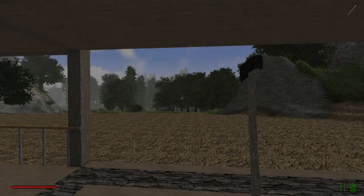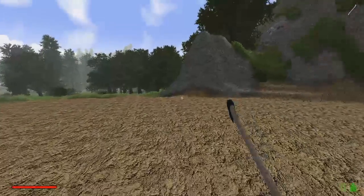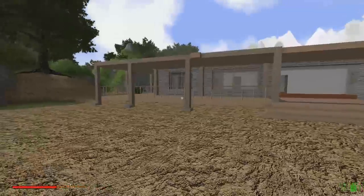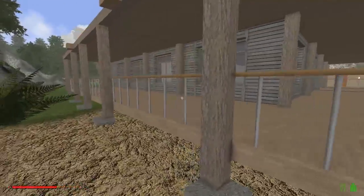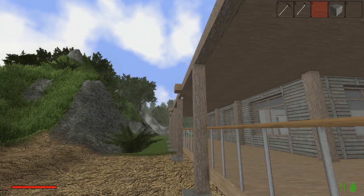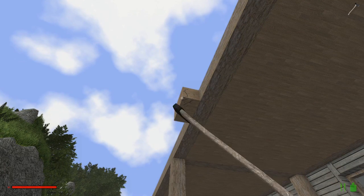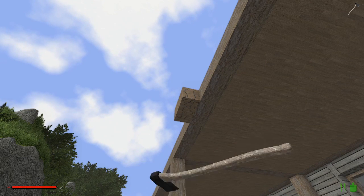Hey guys, welcome back to Scott's Tech Bites. Today we're on episode 10 of Rising World. There have been quite a few changes that took place during off-camera action. I did go ahead and finish the roof, plus I finally got the windows in — that was a process and a half, took quite some time. We are starting to actually look like a finished house. There are a couple sections I missed, so I'll take care of those.